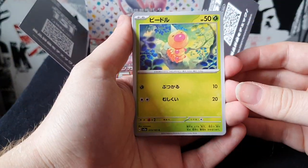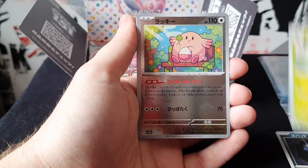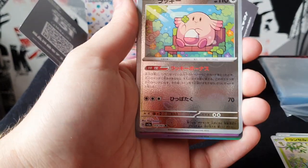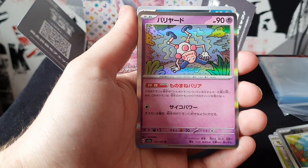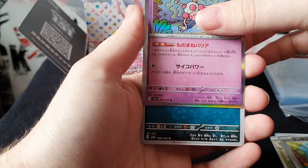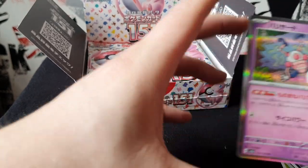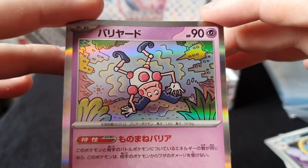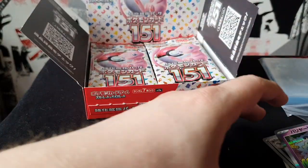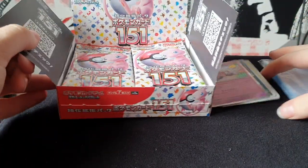Right, we'll just do a flip over. We have Weedle, Zubat, Metapod, ooh reverse holo Chansey, and Mr. Mime. That's our holo and it looks like we need to do two to the front - there's Mr. Mime, not as cursed looking as normally. Put those over to the side and we'll sleeve everything up at the end.